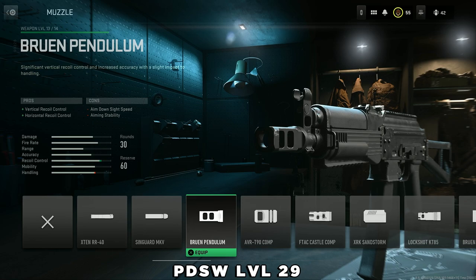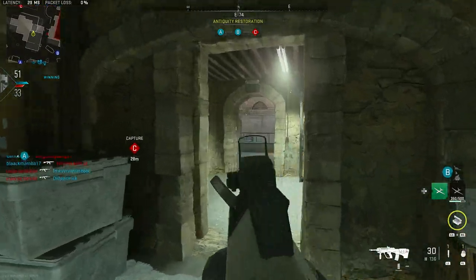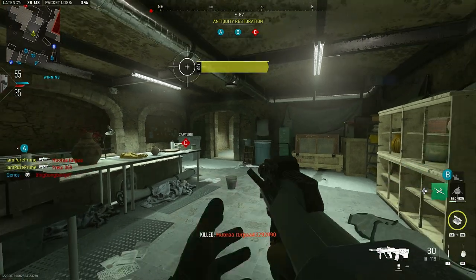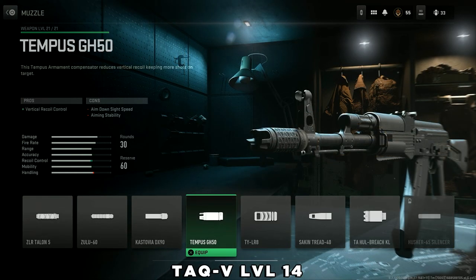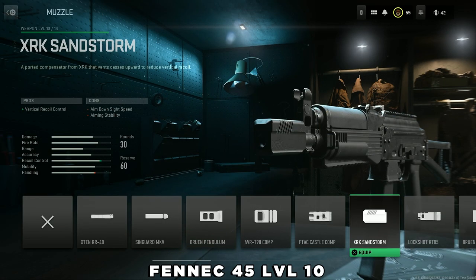Now let's jump to muzzles that help with vertical recoil control. Most guns have pretty heavy vertical recoil, especially on those first initial shots. The X10 Parted is one of the most versatile, unlocked at level 16 of the HCR 56. The Tempest GH50 has exactly the same stats but covers a different group of weapons, unlocked by getting the TAQ V to level 14. For SMGs with the same stats, unlock the Fennec to at least level 10 to get the XRK Sandstorm — it may say level 19 but it actually becomes available at level 10.